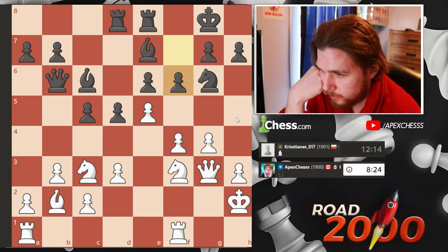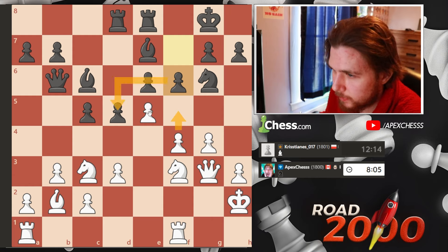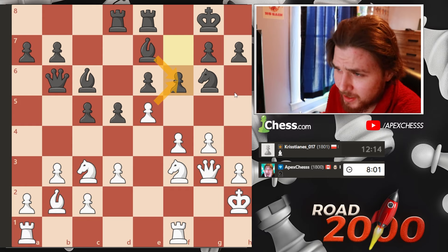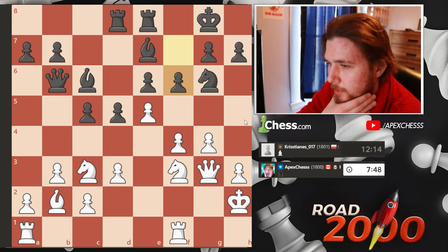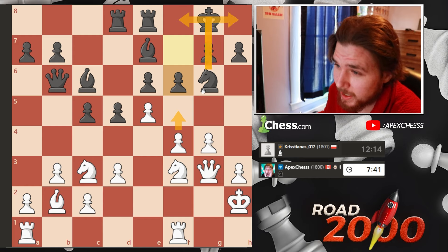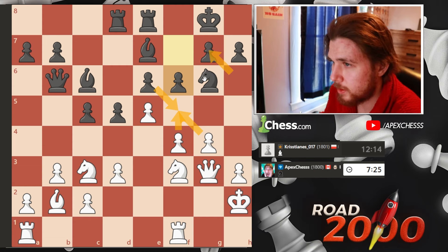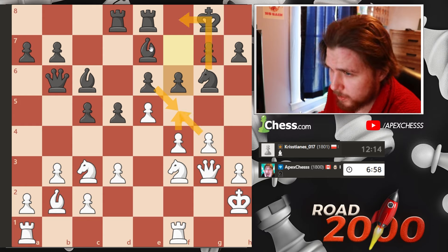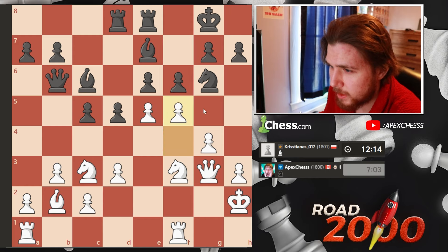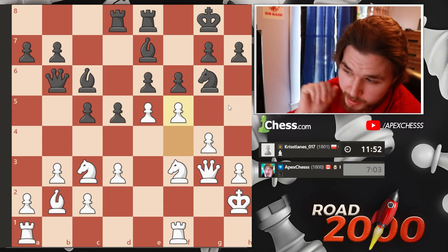They play f6, which weakens the e6 pawn. If they take — wait — if I take they're just going to take like this and it's not that great. I don't want to take. Do I want to push f5? F5 — they must respond, either going backwards or taking the pawn. If takes takes then the knight has to move still, so here takes takes knight back, then just rook over. We've got to be careful of this diagonal. I think this is just the move — f5. If we open up the g-file that looks very bad for my opponent, but my king is not very safe.